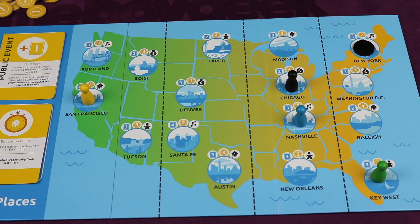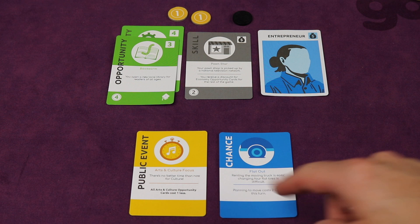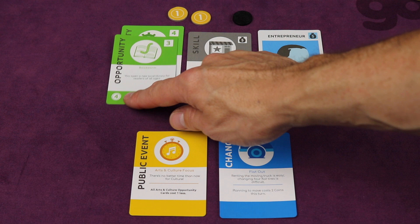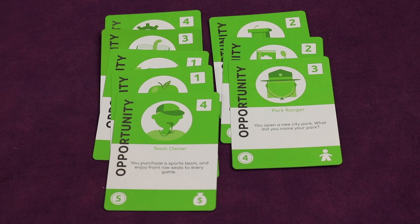To summarize the turn structure: at the beginning of your turn, if you have a move token out there you remove it, place your pawn there, and take the actions shown — draw as many cards as indicated and get as many coins as shown. If any cards drawn were public event and/or chance, immediately activate them. You can collect skills by playing them from your hand by paying a certain amount of coins. You can complete opportunities by spending coins minus any skills you have from your character card and possibly the location you're at. At the end of your turn you can spend a coin to place your move marker in any unoccupied city in your region or any adjacent region. This continues clockwise until any one player has 20 total milestone points and wins the game immediately.